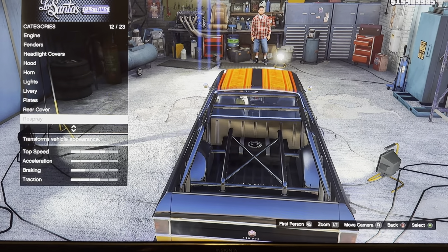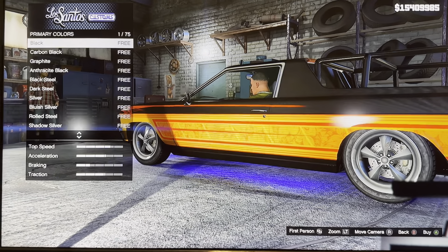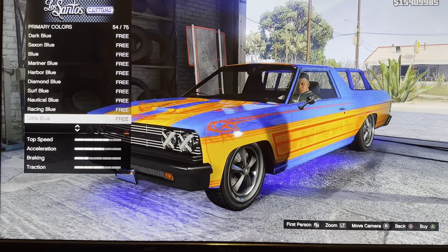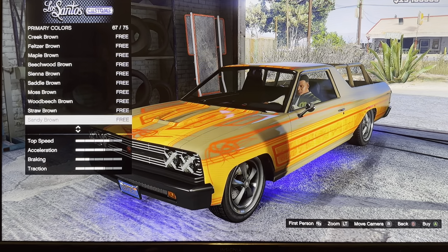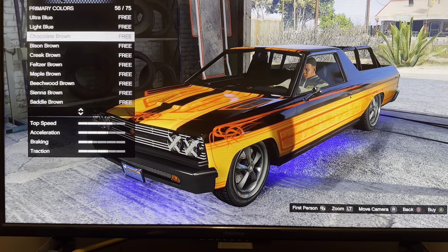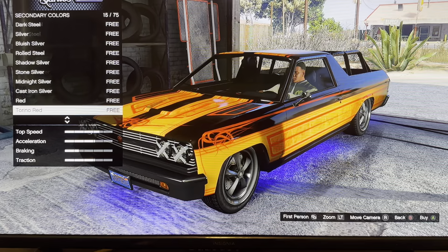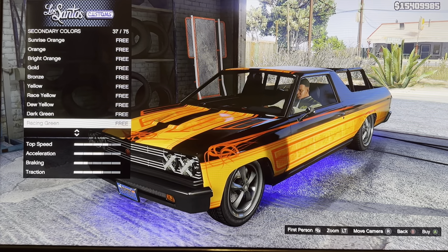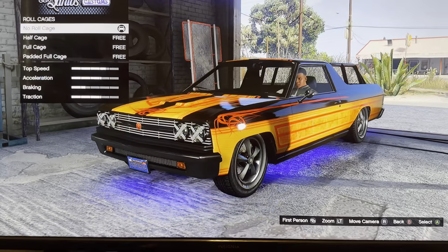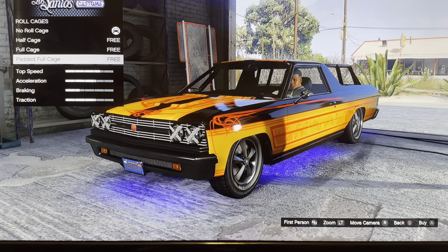We got a respray: primary color, secondary color. Chrome, classic, matte, metallic, matte's policy. I'm changing this color — it's brown. And we got roll cage: no roll cage, half cage, full cage, padded full cage.